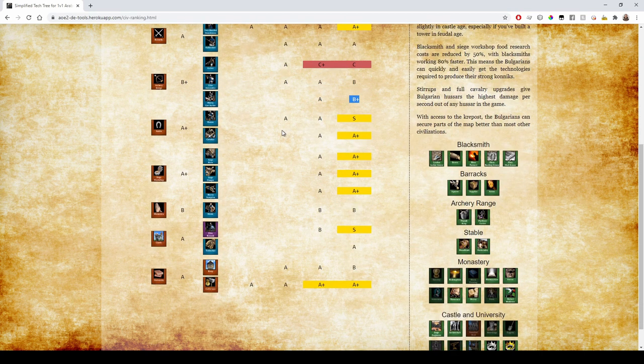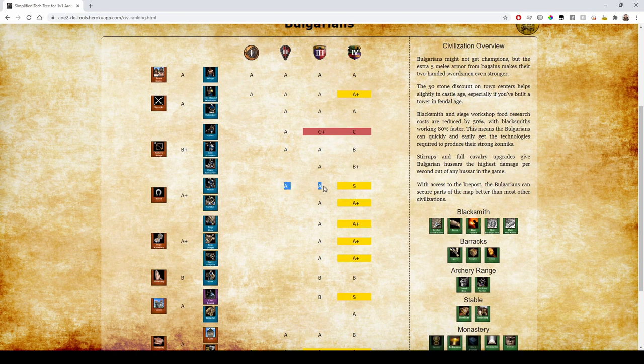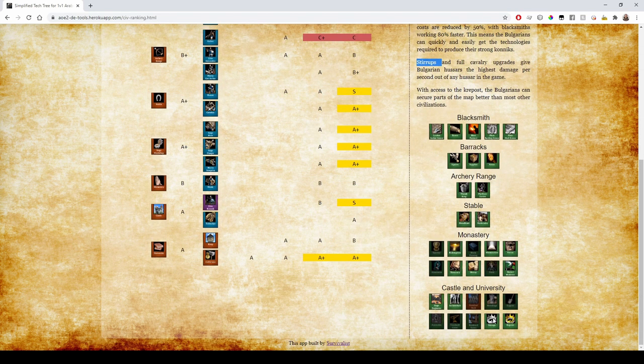Bulgarian Hussars are pretty standard throughout most of the game, but in the late game they generally have the Stirrups tech. It's technically a Castle Age tech but it's too expensive to get there — you typically get it on the way to or in Imperial Age. So they're not going to change Castle Age rank, but they're definitely S rank in the late game.